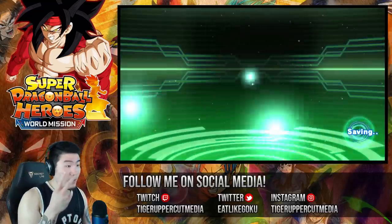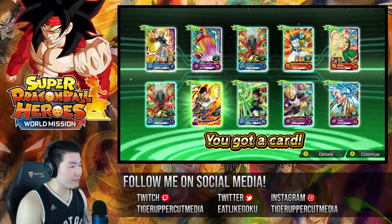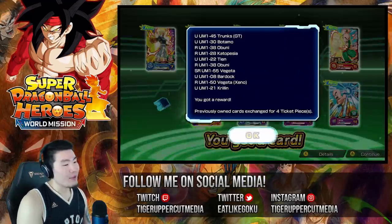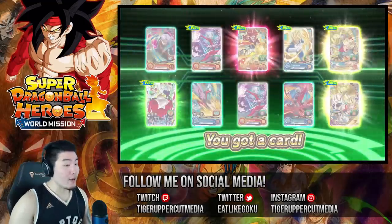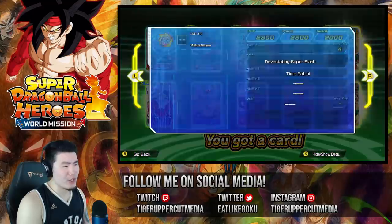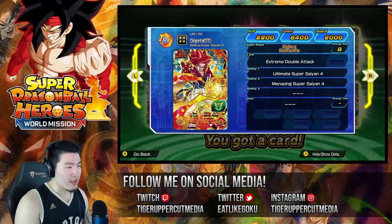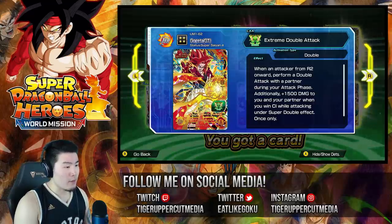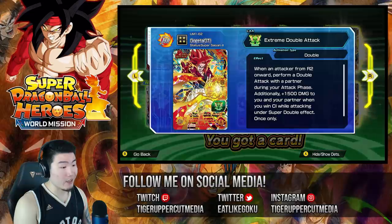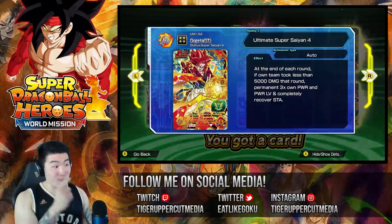Okay, next multi — that's number two. Can we get a Secret Rare at number two? We cannot. We do have a new Vegeta though. Nothing else too crazy. Let's keep going — I'm not gonna waste my time reading everything, I'll just figure it out on my own time. We got a Super Saiyan 4 Gogeta GT — that is super high attack, 8,400 power. His super attack is Big Bang Kamehameha and his CAA is Extreme Double Attack: when an attacker from round two onward, before a double attack with a partner during your attack phase, 1,500 damage to you and your partner when you win CI while attacking under super double effect. And at the end of each round, if own team took less than 5,000 damage that round, permanent 3x own power level and completely recover stamina. That is a really, really good card.